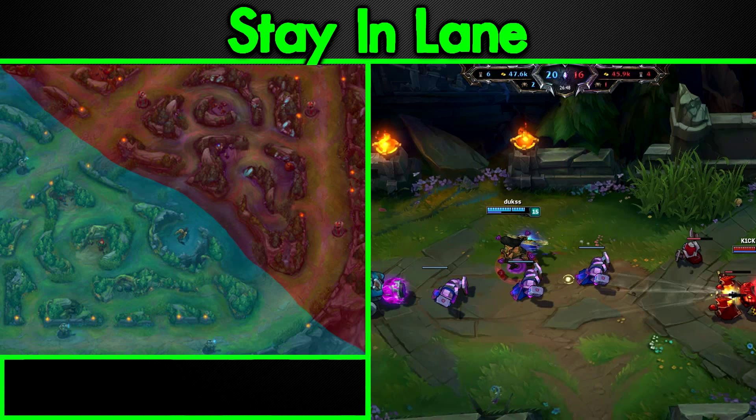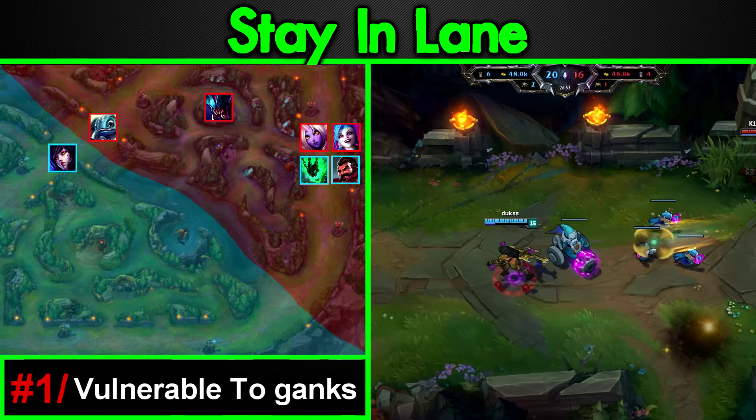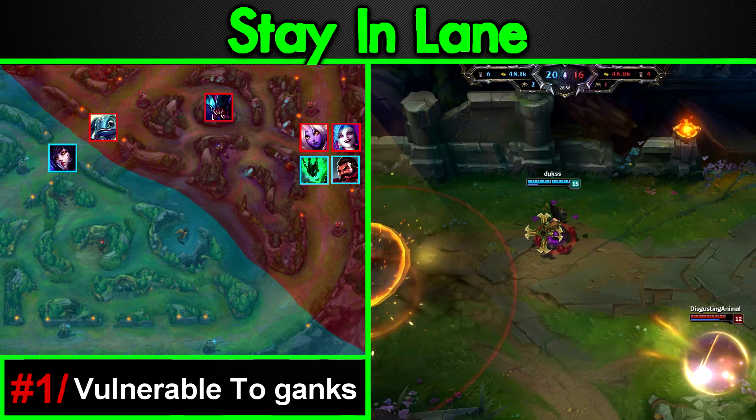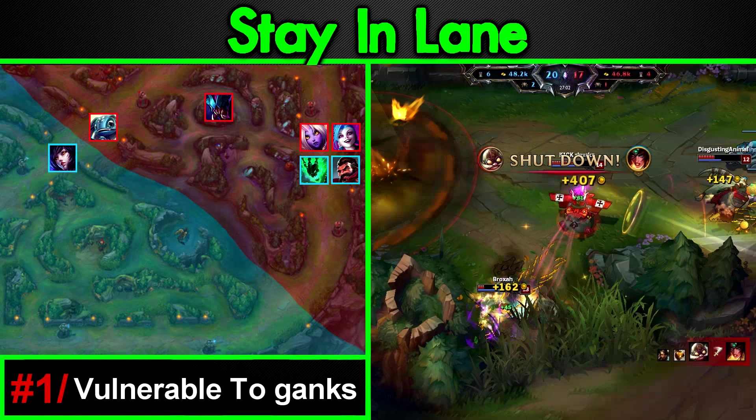To do this you want to take a couple of things into consideration. Number one: you're vulnerable to ganks. Look at the map — we're way over the halfway mark, way in the red zone, and this leaves us vulnerable to jungle ganks and mid lane roams as well. This is the main drawback of this tactic and the reason why most players won't attempt to remain in lane and push the second tier. Just look how deep you are with no fallback to your turret. Early to mid game this can easily lead to a four-man roam and a double kill for the enemy team.